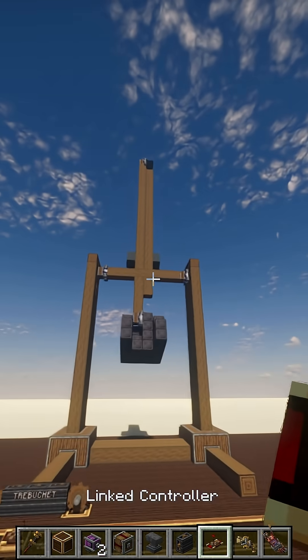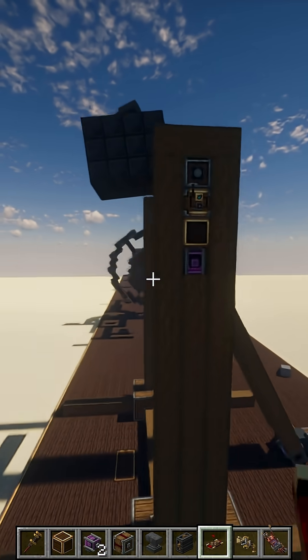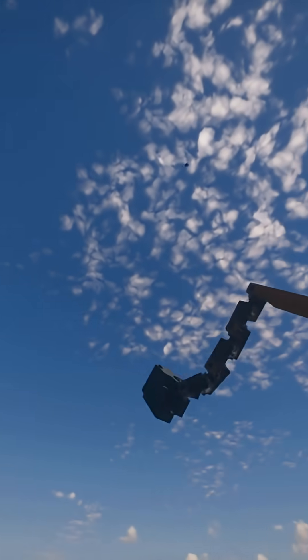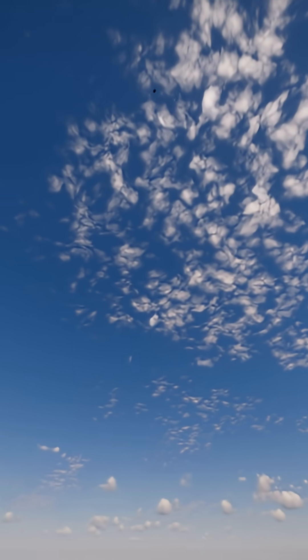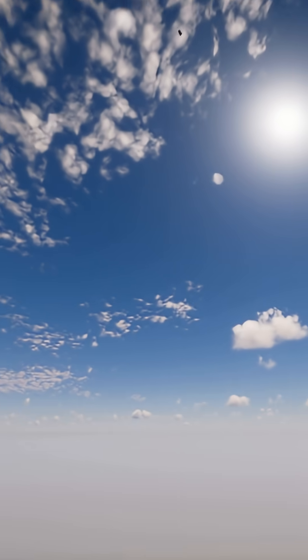To reset it I'm just going to press spacebar again and it's going to reset itself. There's our projectile — it stopped moving because it moved into an unloaded chunk, but as we move closer it's going to continue flying.